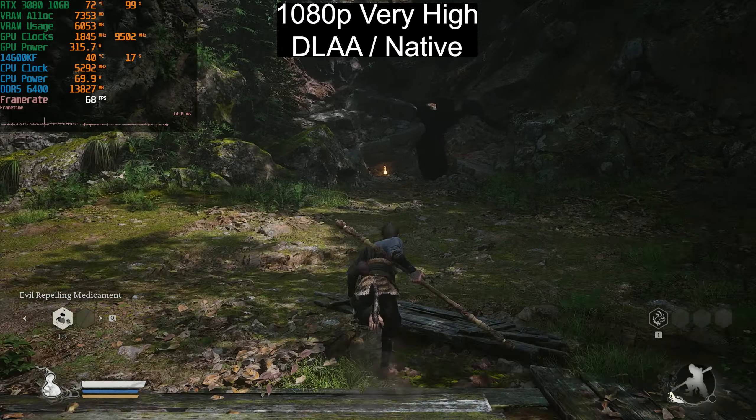The same applies for the Very High preset, which we're looking at now. Although we can hit 60fps at times, it's not a constant 60fps at 1080p native resolution. Sure, you can enable DLSS, but you have to make a lot of compromises. I didn't even record the 1% and 0.1% lows here — I just wanted to show performance on Very High and Cinematic. The RTX 3080 is a mid-range GPU, on par with an RTX 4070.